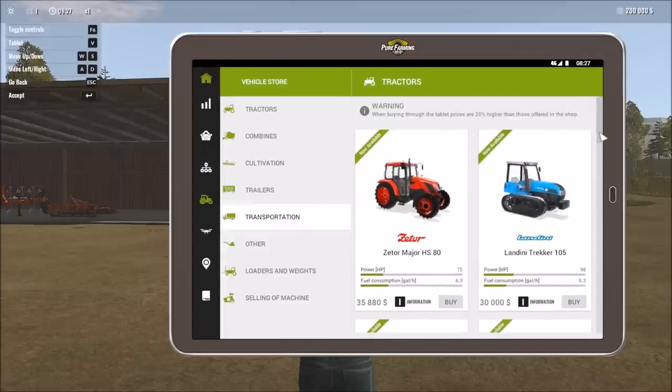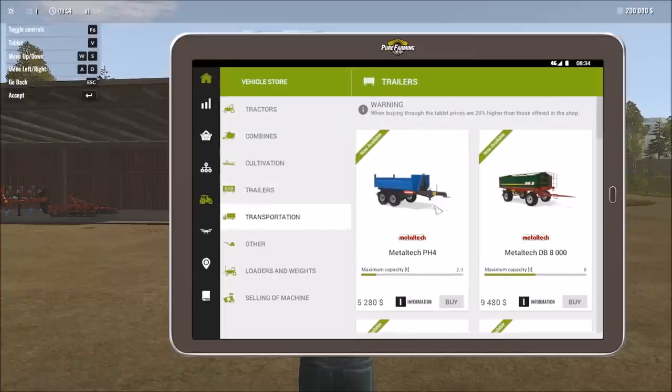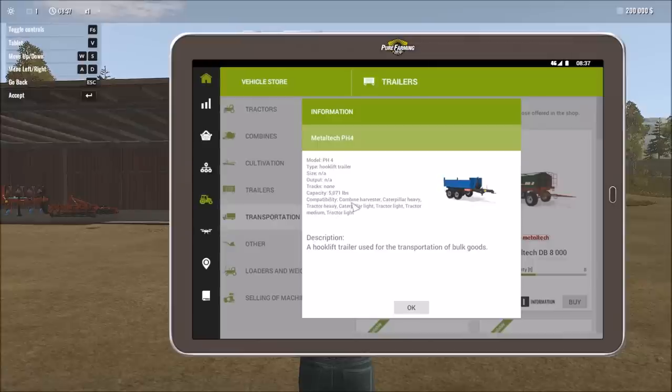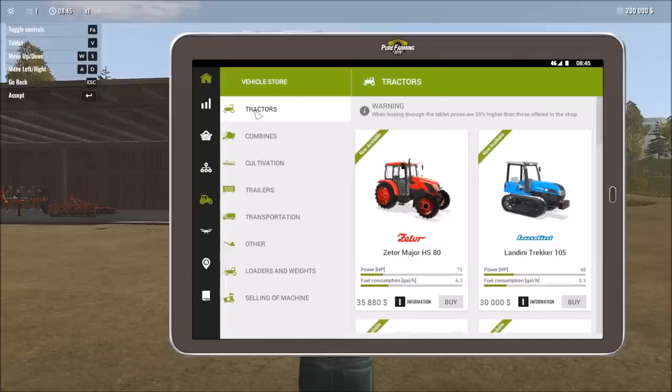One thing I wish they'd change is having something on screen that tells you what type of implement something is. When you click information on a tractor, it says 'tractor medium,' and your implements list which tractor types they're compatible with — such as tractor light and tractor medium. It would be nice if this compatibility info was displayed upfront without having to dig through menus.